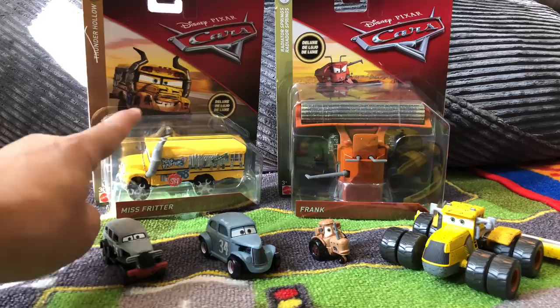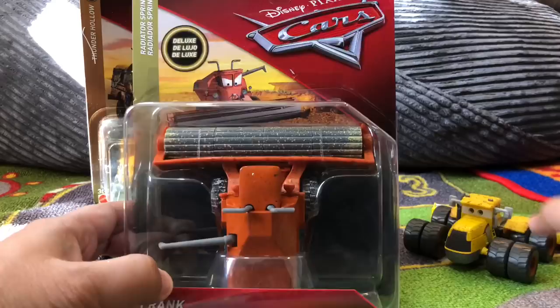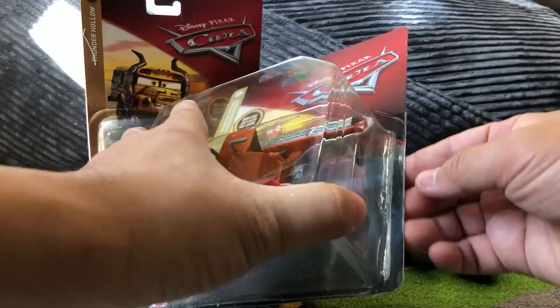Today we're going to open up Frank, and at first I thought Frank and Scott Tiller were the same kind of vehicle, but they are not. We'll see why. First let's open them up — I'll try to open him up carefully. I got this from Target for like eight dollars. Let's open up Frank here, very carefully, and extract him.